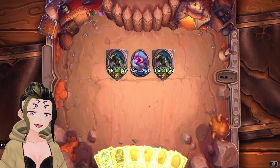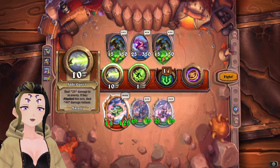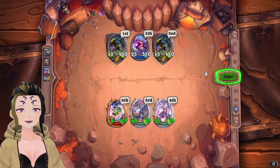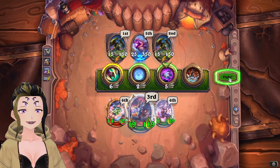For the boss fight, we are going to be putting down Yulon, Sinestra, and Nefarian. We are going to be using Yulon's first ability on one of the adds while using Twilight Extinction on Sinestra, and then using Nefarian's first ability. We could even attack with Sinestra, but I'd rather do it like this.